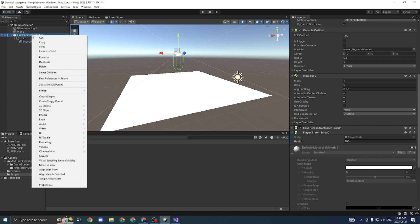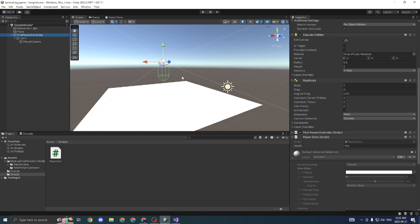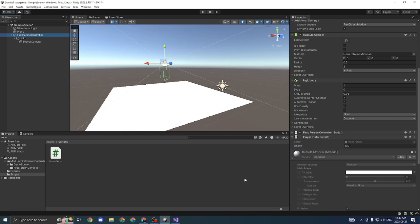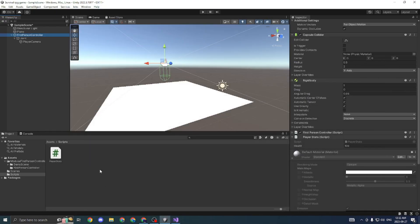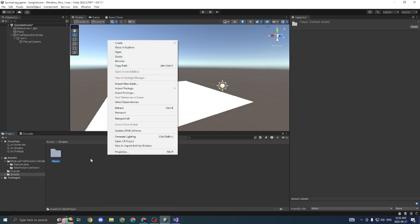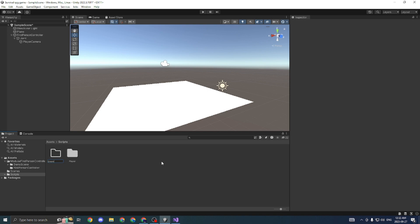Another thing I'm going to do is un-prefab this. Right now it's a prefab, and that means anything we add to it won't be set in, so we have to unpack the prefab so it's its own unique thing. Now we have the health. We're also going to create two new folders — one called Player, which will have all our player-related scripts, and another called Enemies, since we're going to have a lot of enemies in the future that we'll need to code with unique behaviors.